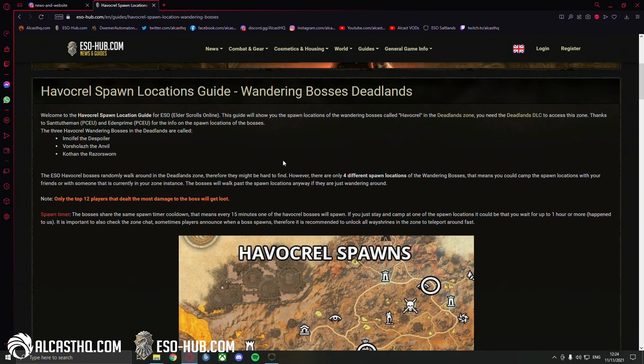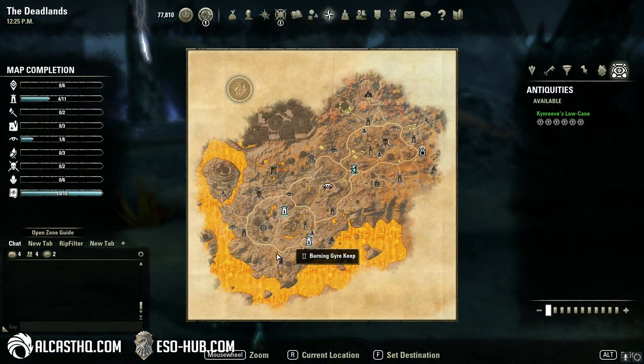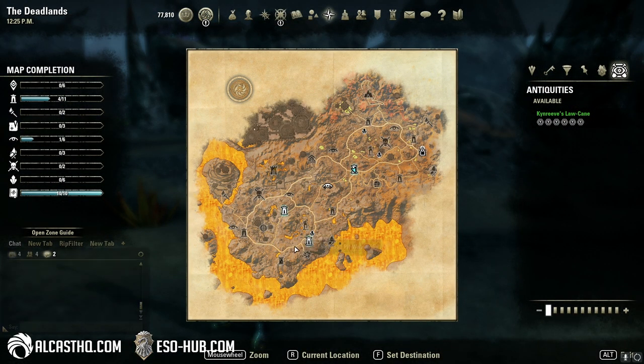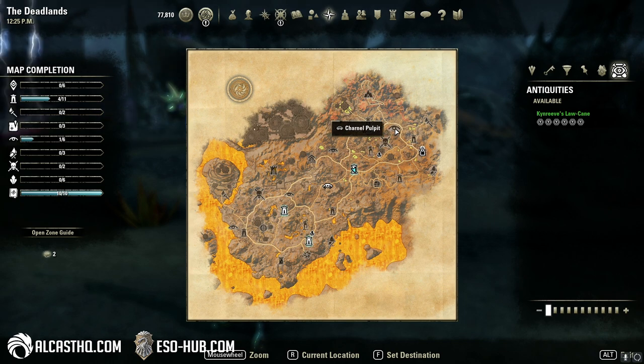Regarding the spawns, there are basically four spawns. One is on the left side of the map, one on the top right, and two are in the middle. The way shrines — if we go into the game — they're called the Blood Pit Way Shrine, Raging Coast, then we have one near Scorchales, and the last one at the Charnell Pulpit.